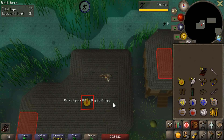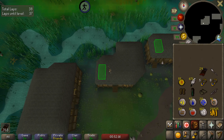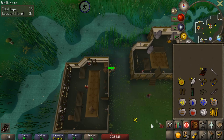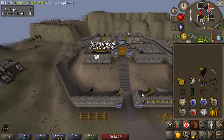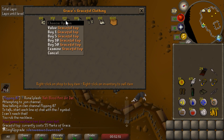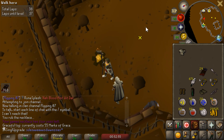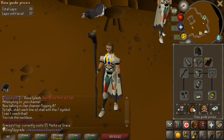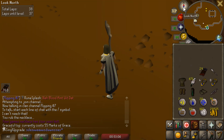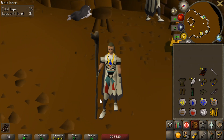There is another piece of graceful — there is 55 marks of grace. I managed to get all of this while playing Divinity Original Sin 2 with my friends. How is that for multitasking? We've got the graceful top, which leaves us with one more piece of graceful being the hood, and we'll have completed the entire set — around a seven or eight-hour process, but totally worth it, and we're getting a decent amount of agility experience. We may even get 60 by the time we're done.